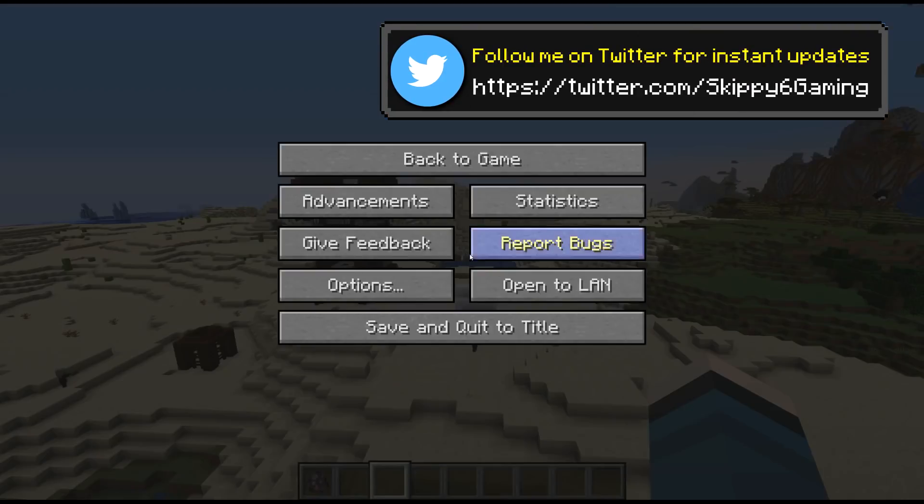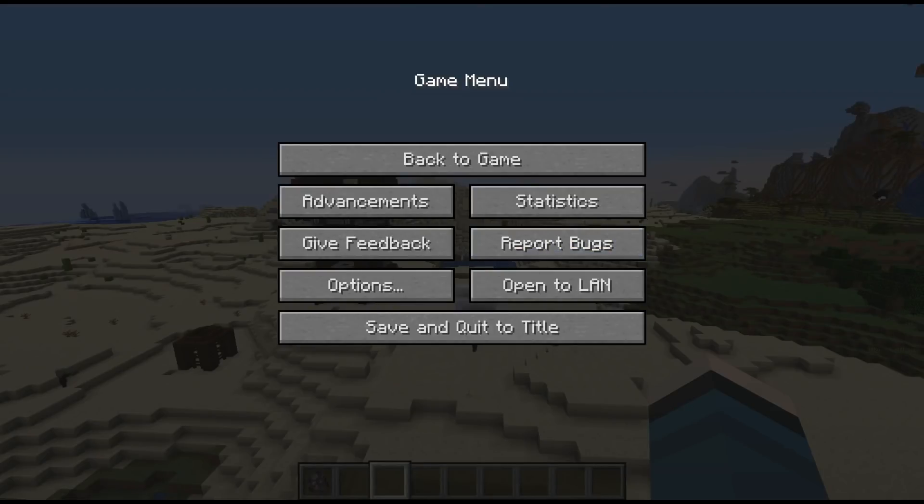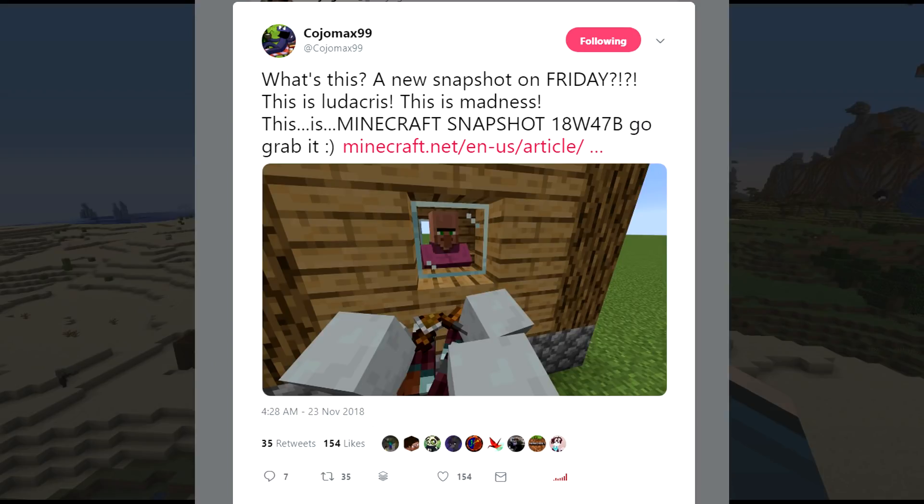The first tweet is from a new person I've never seen — Kojo Max. I wasn't following him before, I guess he works at Minecraft. He tweeted: 'A new snapshot on Friday — this is madness! This is Minecraft snapshot 18w47b, go grab it.' There will be a link in the description. Also, at the same time, Lady Agnes tweeted about the new village design, which we'll look at at the end.